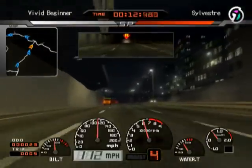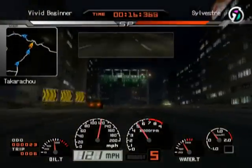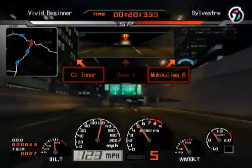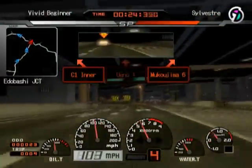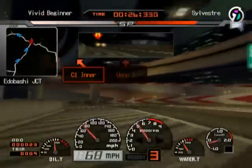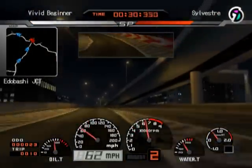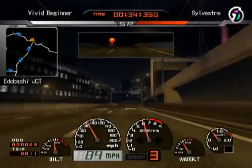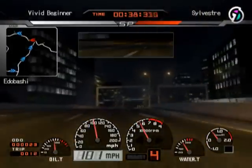Another cool and entirely insignificant feature: turn signals and hazard lights. Not sure why you would need that, but if you ever wanted a racing game where you had no reason at all but you wanted them anyway, you've got turn signals in Tokyo Extreme Racer 3.